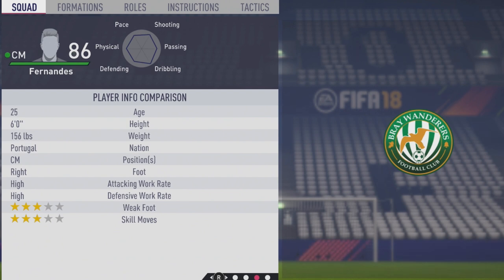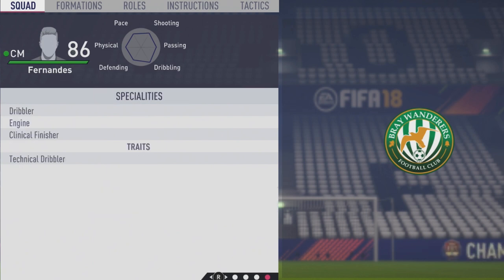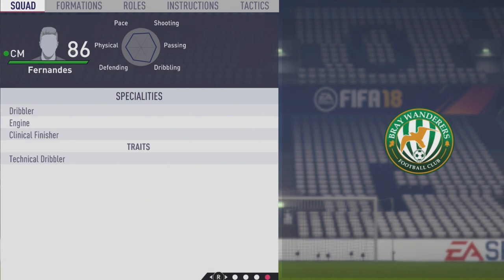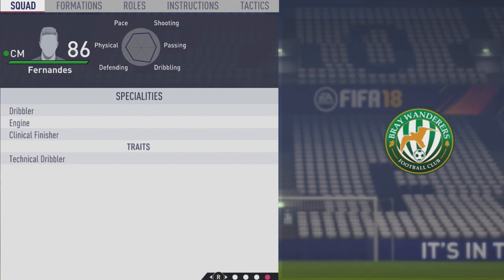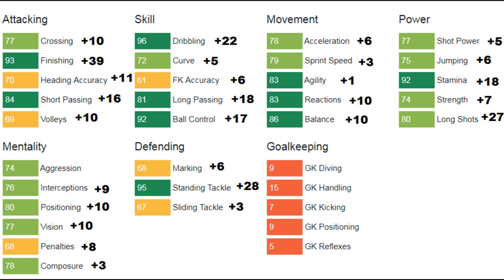Very versatile player with that six-foot frame, right foot, high-high work rates, three-star weak foot, and three-star skill moves. He now has the dribbler engine and clinical finisher specialties — really good specialties for a box-to-box center mid. He can definitely also play higher up the pitch at CAM, wide positions, center forward, or even striker if needed.